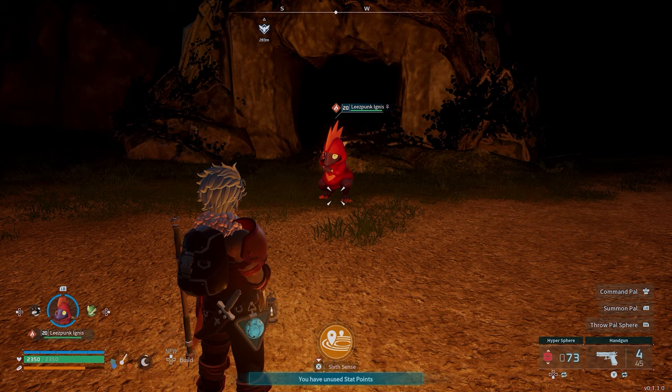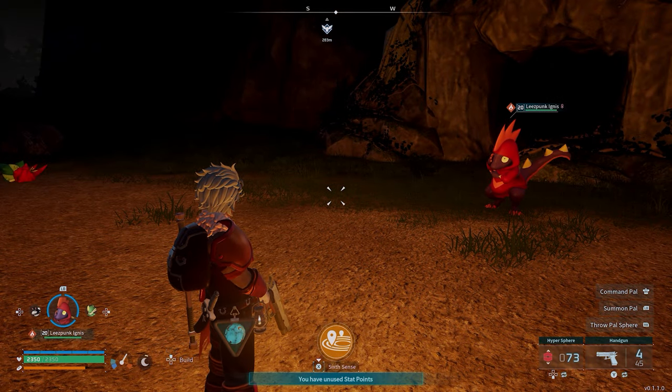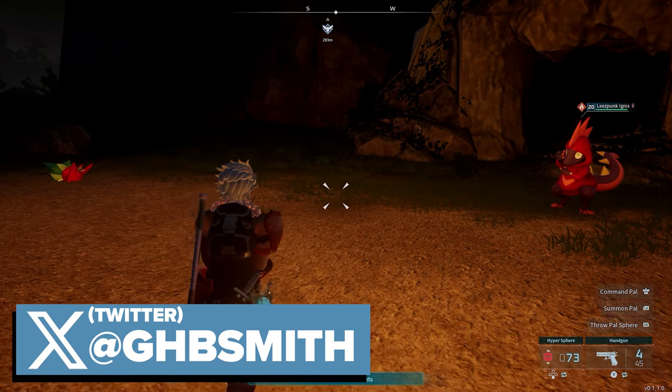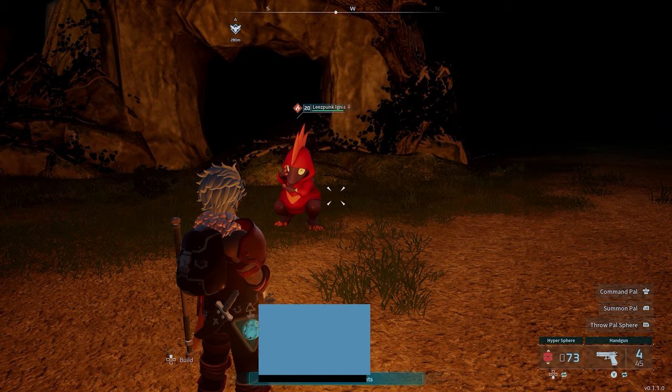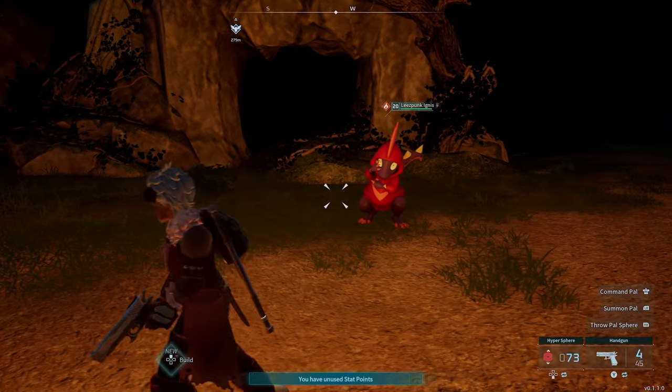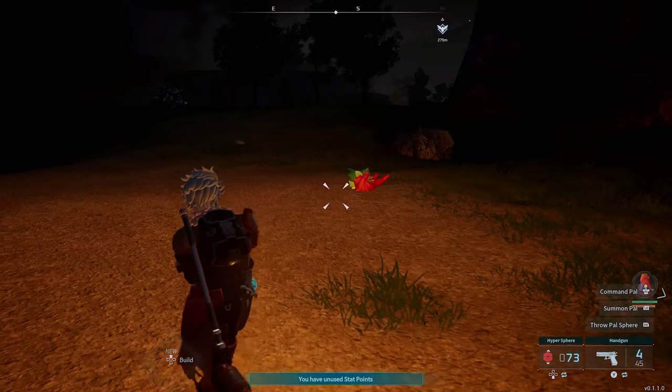What's up guys, it's Smith here from GamersHeroes.com and today I'm going to give you a quick guide for Palworld on how to use the Sixth Sense. The Sixth Sense is an ability that you get from Leespunk — both the Ignis and the other version have it — and it's going to allow you to find dungeons.